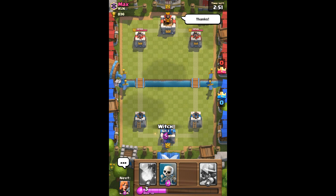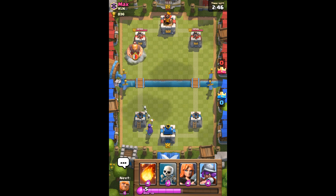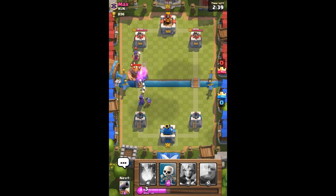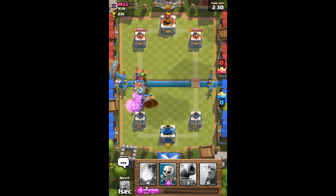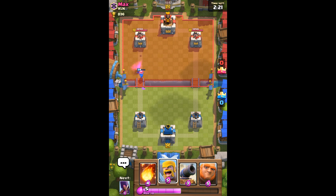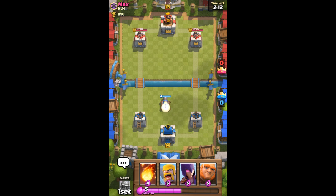I'm gonna put down the witch in the back. We're just gonna take our time and not blow our elixir, otherwise we'll have no defense. He has a giant, so we're gonna take that out first. We need to cycle to something to protect our musketeer. We'll probably have to rely on our tower to take out that baby dragon — air is gonna be hard to defend with this because we only have two things that can hit air. Let's put down the cannon.